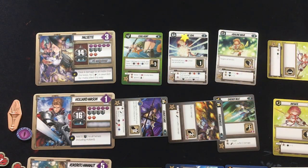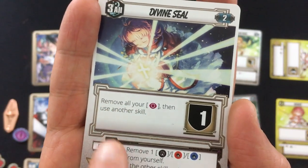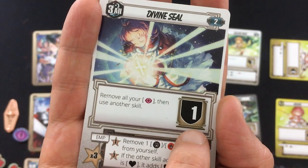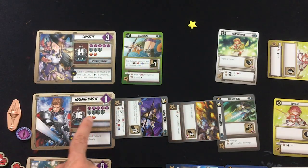And then Pulsette has the combo I mentioned. Divine Seal would first remove all of her aggro, then she gets to use another skill and gets one shield. How shields work: most characters can build up to three of them, Holland can get four. Whenever you take damage, you can discard one shield and decrease the damage by the number of shields you have. So it's better if you build them up — if you have four shields like Holland, a single shield discarded stops four damage.